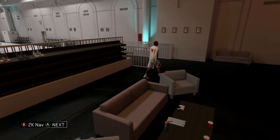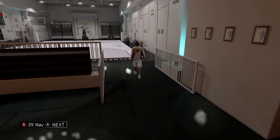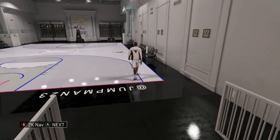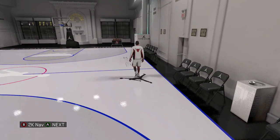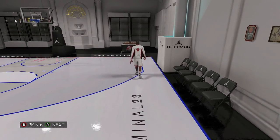The court is called Terminal 23. It's based off an actual court in New York City called Terminal 23 - it's like a video game replica of it. It's a Jordan brand thing, and Michael Jordan is my dude, so I figured the court needs to fit. Basically it takes a long time to get this court, but I think it's the best looking court in the game no matter what kind of customization you have.